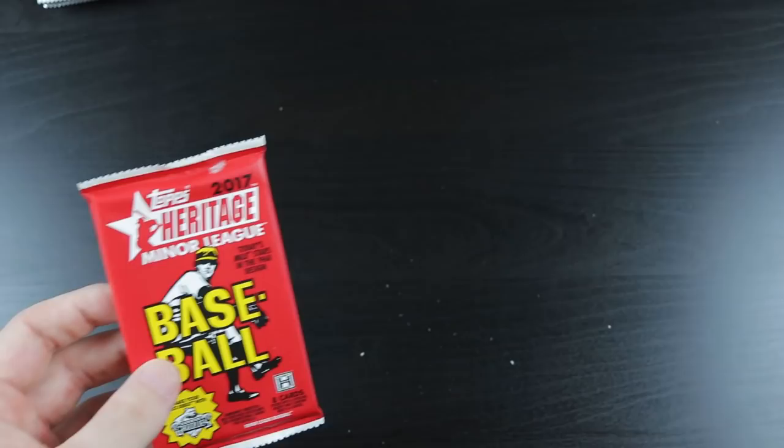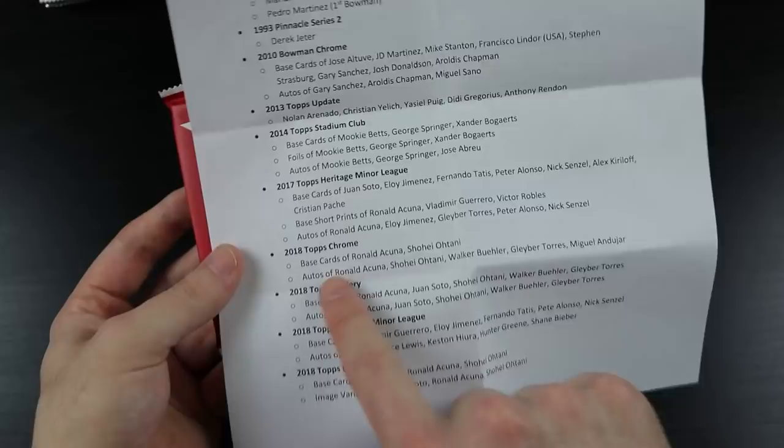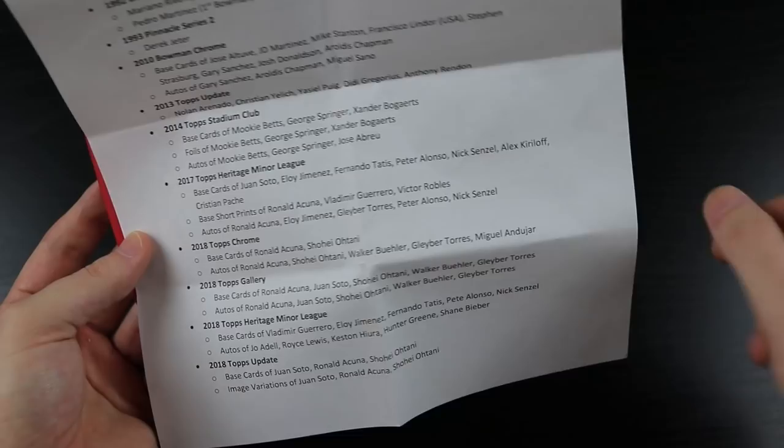Next we go with 2017 Heritage Minor League. The potential cards include Juan Soto, Eloy Jimenez, Tatis, Pete Alonso, Senzel, Kiriloff, Christian Pache, autos of Ronald Acuna, Joey Bart, Walker Buehler, Gleyber Torres, and Miguel Amaya.